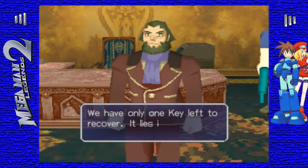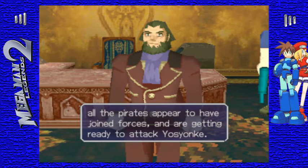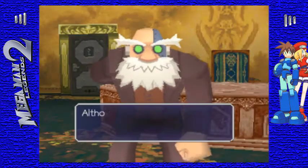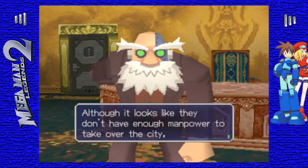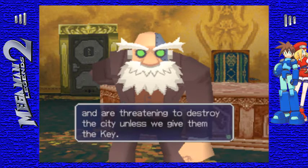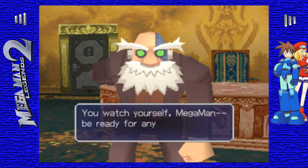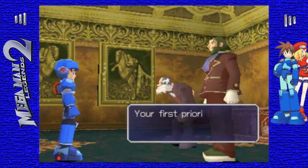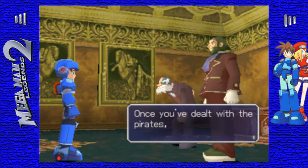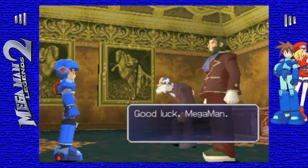Even I can't believe you were able to do this by yourself. Good job, Mega Man. We have only one key left to recover. It lies in the ruins under Yosianke. However, all the pirates appear to have joined forces, and they are getting ready to attack Yosianke. Although it looks like they don't have enough manpower to take over the city. They've outfitted a train with various weapons and are threatening to destroy the city unless we give them the key. They know this is their last chance, so they're not likely to pull any punches. You watch yourself, Mega Man — be ready for anything. Your first priority is to protect the city. Once you've dealt with the pirates, talk to the priest of the gallery. He'll open up the ruins for you. Good luck, Mega Man.